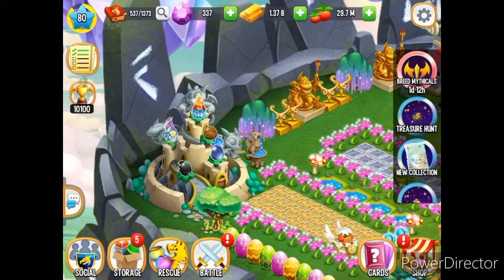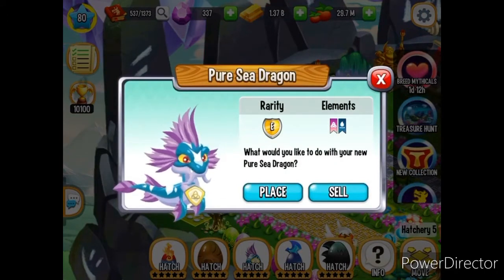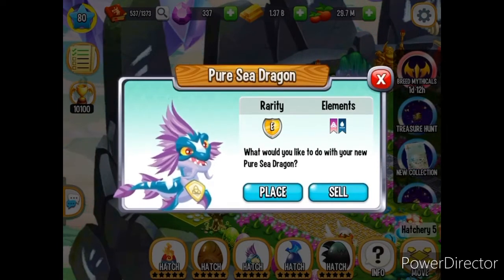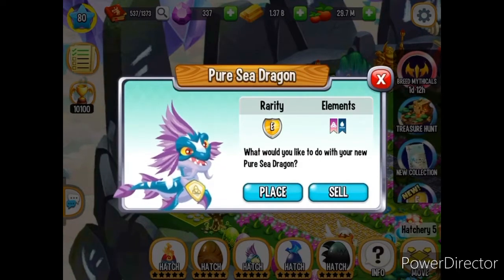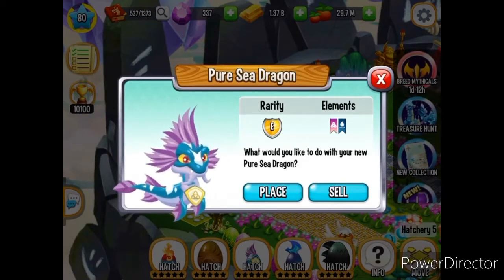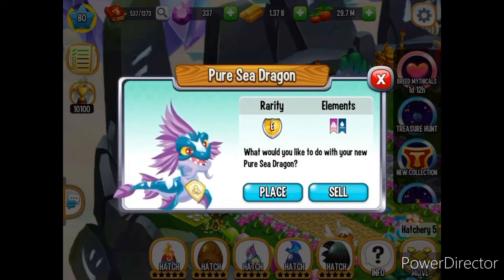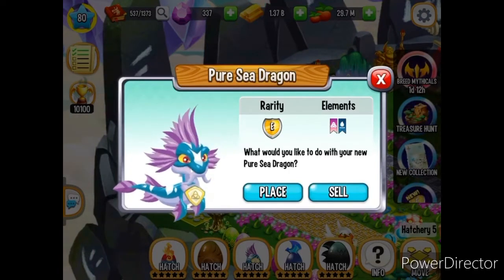The first one I want to talk about is the Pure Sea Dragon. Now, any of the pure dragons - if you're just starting off the game and you happen to breed this dragon, I think it's going to take a while for you to actually be able to hatch it. It's going to be stored in your storage until around level 26 or 28. But if you're at a higher level, you breed these dragons and you'll be able to hatch them right away.